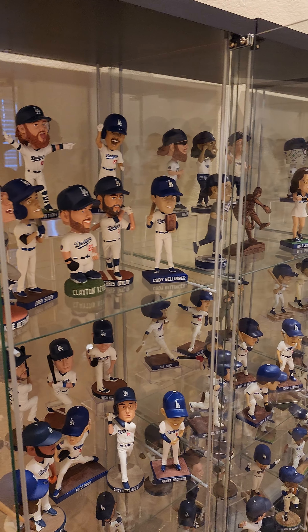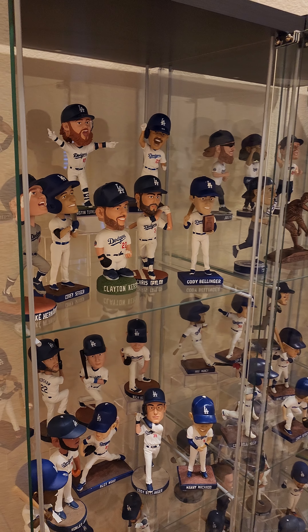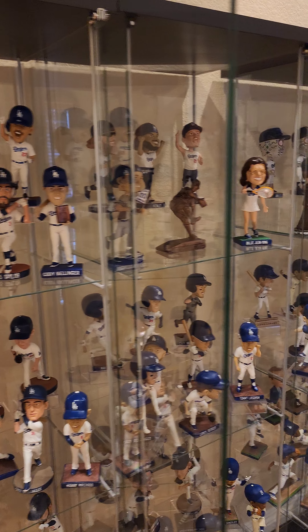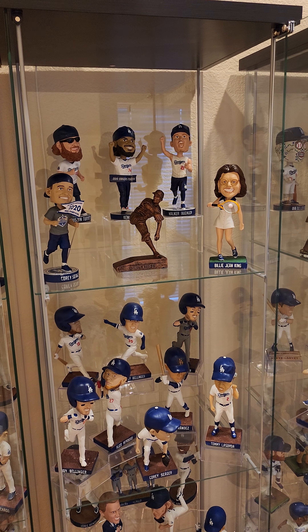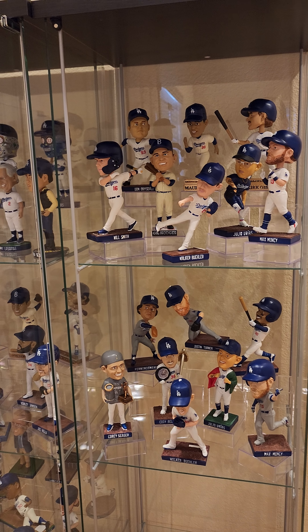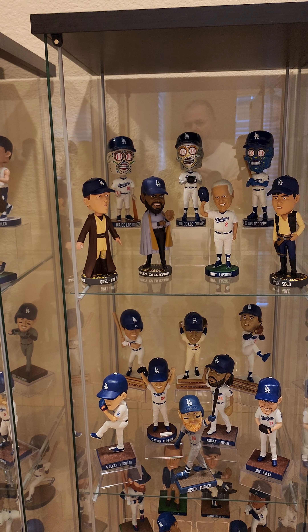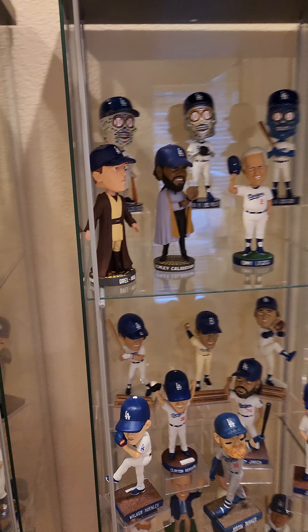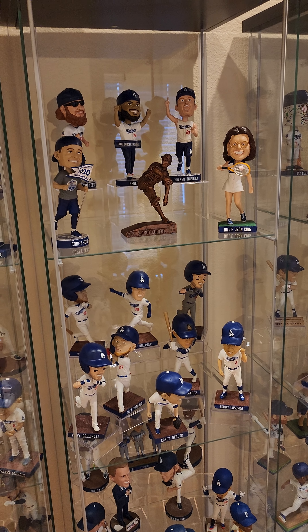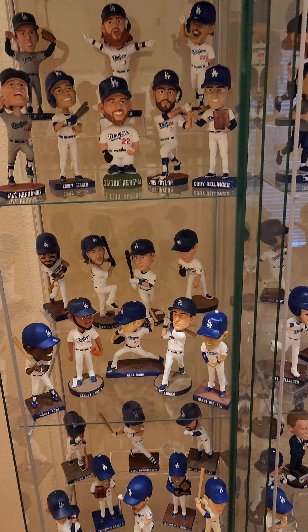These shelves are from Ikea — they're Detolf, about 80 bucks a piece if you pick them up; a little bit more shipped. Plenty of videos out there on how to put them together, and a lot of people have done YouTube videos on adding lighting too. I haven't done that yet. My wife says she kind of just likes it like this, but I might put some kind of background on the wall — they sell Dodger cloth and material. It's kind of late to paint now; you have to think of those things before you do this, because once you get the bobbleheads in here you really can't move these shelves.